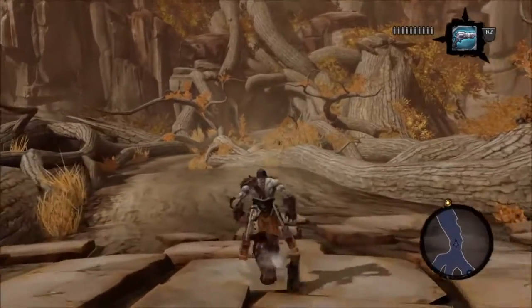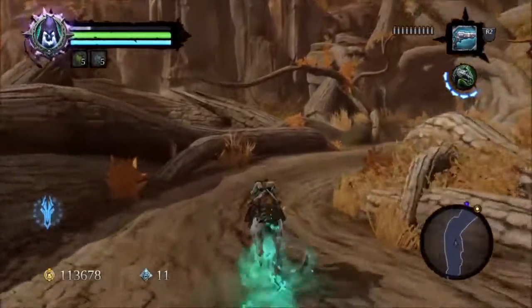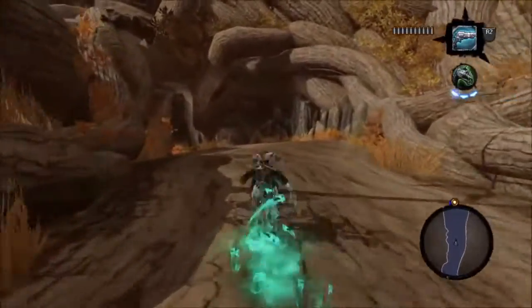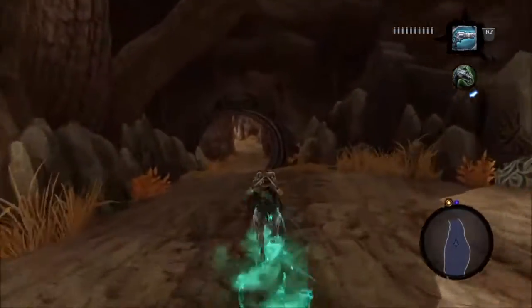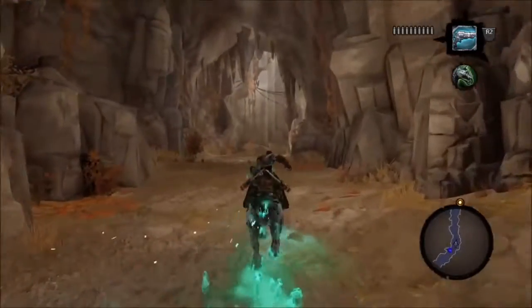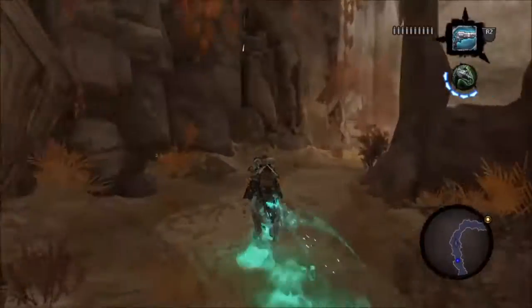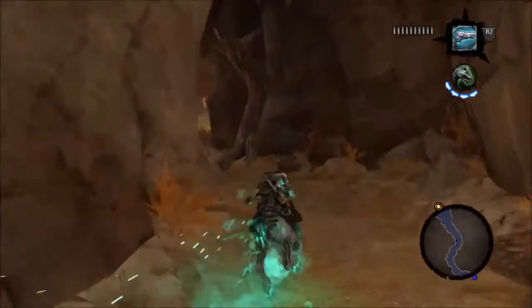Hi everyone and welcome to Darksiders 2, the Definitive Edition, the Definitive Difficulty Walkthrough. This is part 22, Lost Light. We have finally got out of the Kingdom of the Dead and changed the scenery a little bit. I'm going to show you some parts of it, and then we're going to cut out and go immediately towards the fighting and the puzzles.